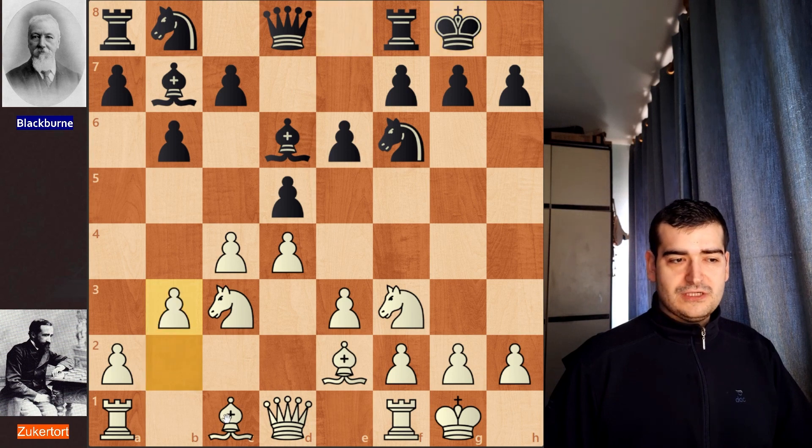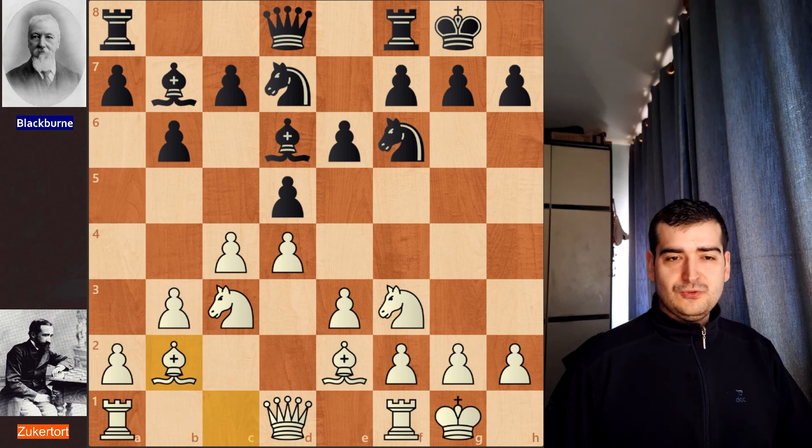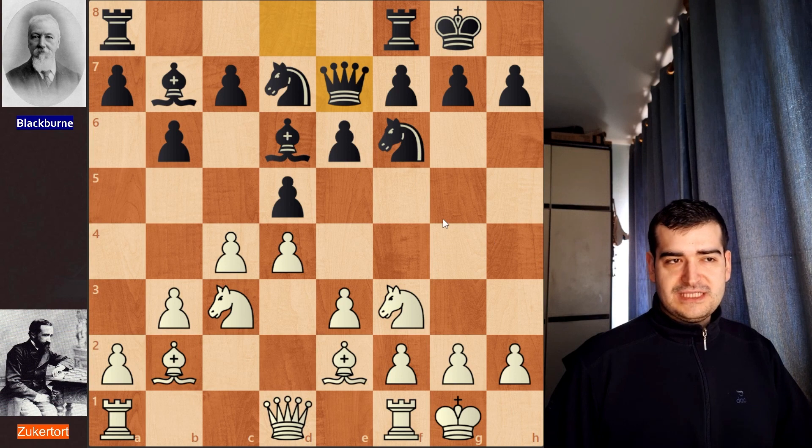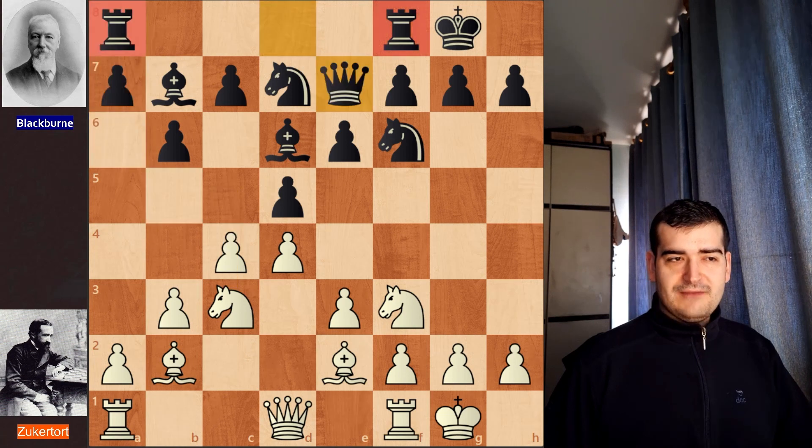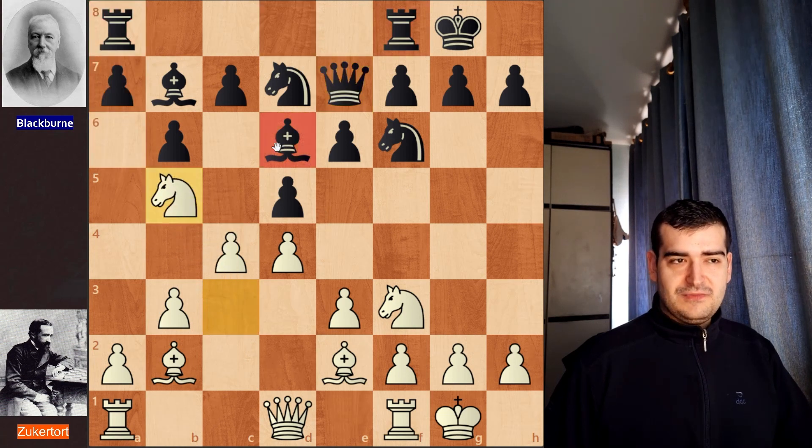The game continued with b3 for Zuckertort. He wants to fianchetto his bishop and have this beautiful diagonal aimed towards the black king. Nbd7 is played for black, and after Bd2 we have the first small inaccuracy of the game — Queen to e7. Blackburne decided to connect his two rooks, but this is actually a mistake. The recommended move was a6 to stop the knight from jumping to b5, but after Qe7 this allows Nb5, and the bishop is under attack.